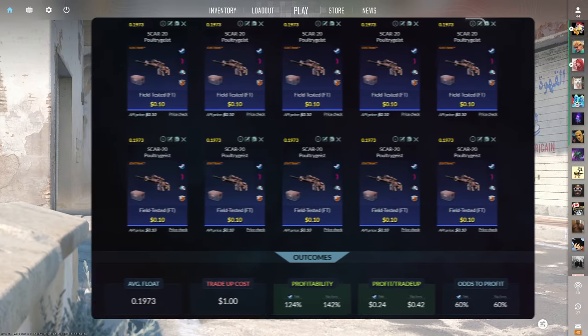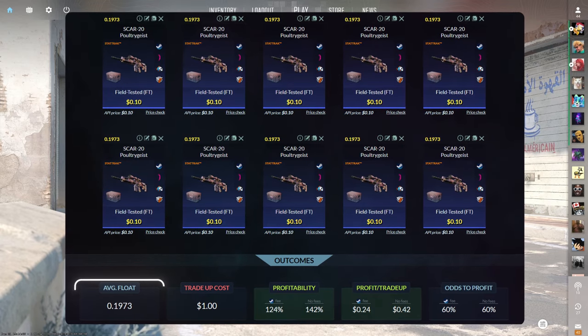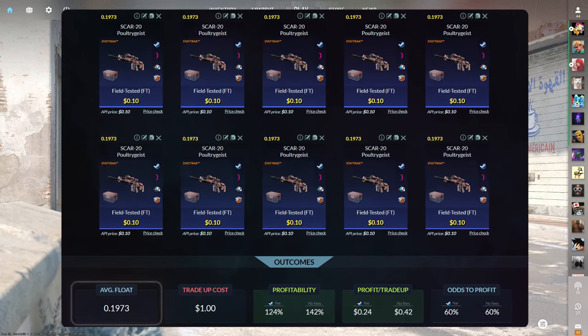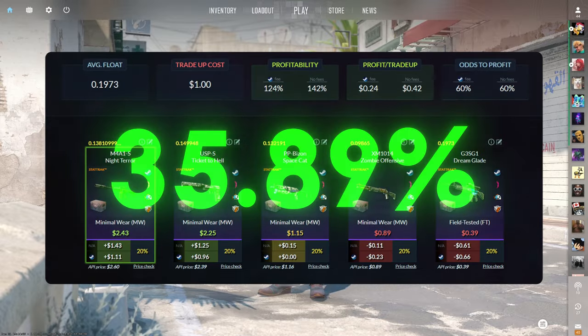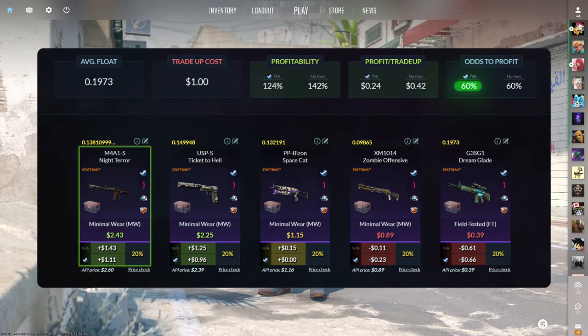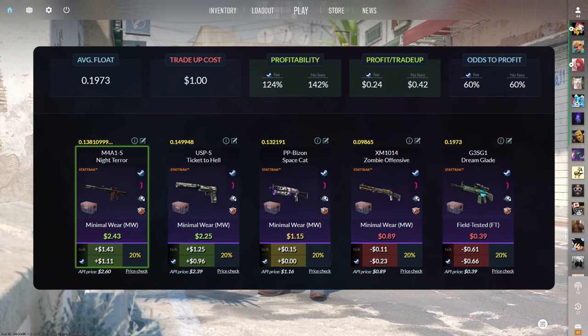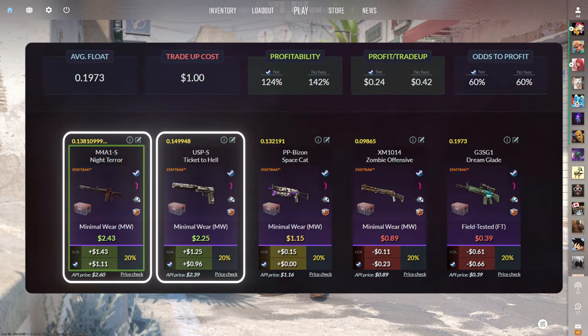The next tradeup consists of 10 StatTrak field-tested mil-spec skins from the Dreams and Nightmares case below a 0.1973 average float. Make sure to get each input for 10 cents or less. This tradeup costs around $1 total and has 124% profitability after steam fees with a 60% chance to profit each time. Two of the outcomes are for a loss and one is breakeven, but the M4A1-S and USP-S are each around a $1 profit.